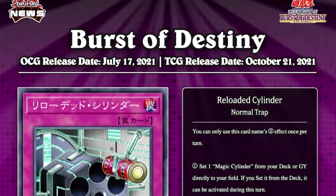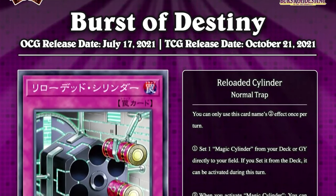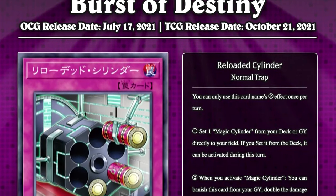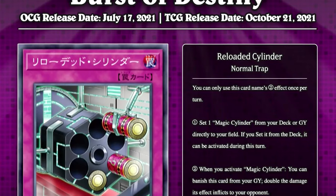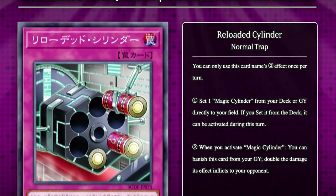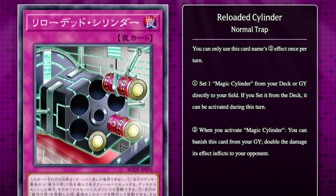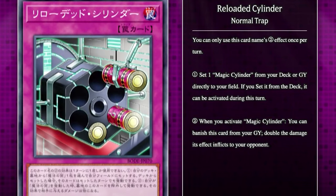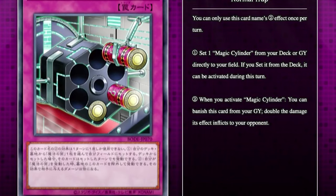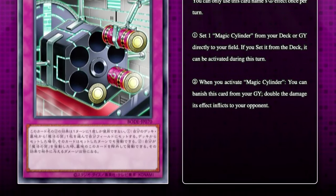The first new card is Reloaded Cylinder. This is actually a brand new Magic Cylinder support card, and this is not a custom card — this is a real card coming out. Reloaded Cylinder is a normal trap card that says you can only use this card name's effect once per turn. That means it's a hard once per turn; that's how the OCG writes those types of effects. The first effect says: set one Magic Cylinder from your deck or graveyard directly to your field, and if you set it from the deck it can be activated this turn.